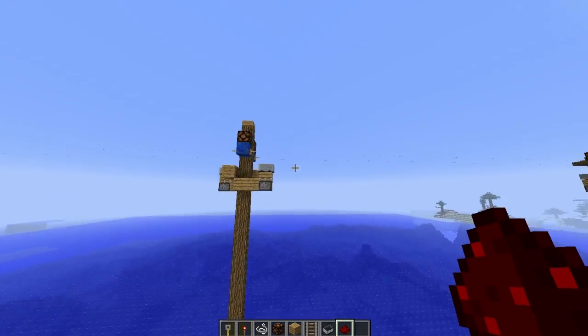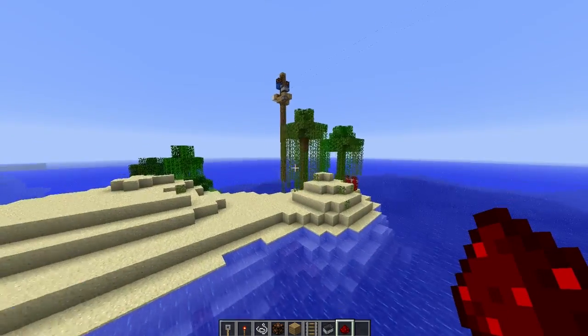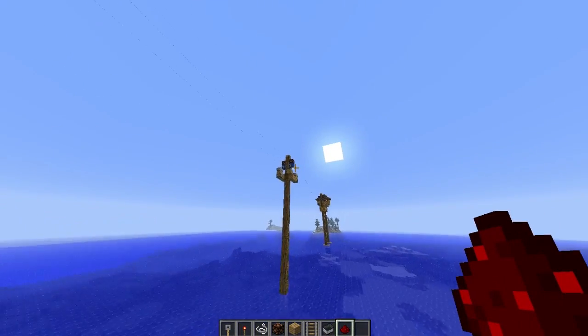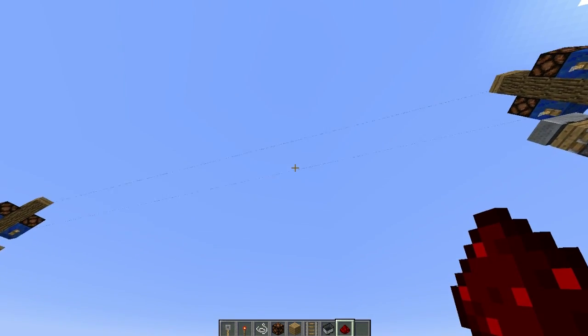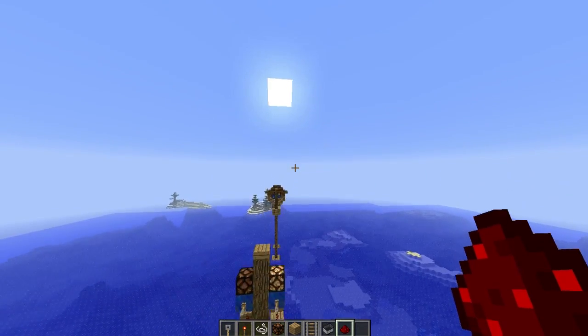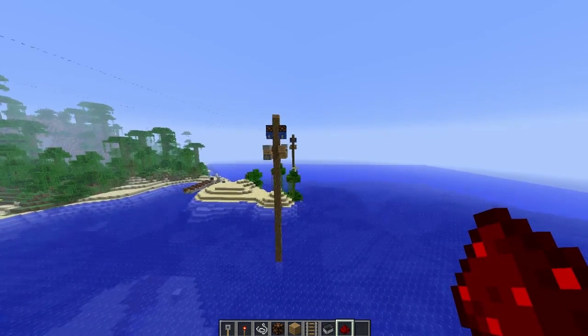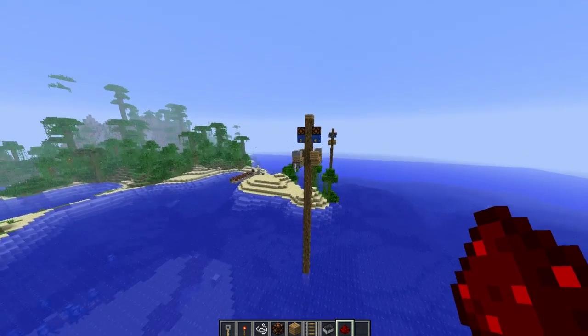I like this design because not only does it transmit signals really fast, it looks pretty damn cool. Look at that — all the redstone exposed, it looks like an actual telegraph pole. You can see the wires in between and everything. It has a function, it still works, and if I fly in between here you'll see how quickly it lights up the next one — straight there and straight back.